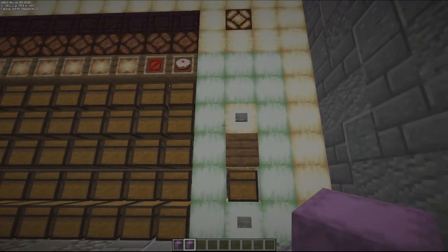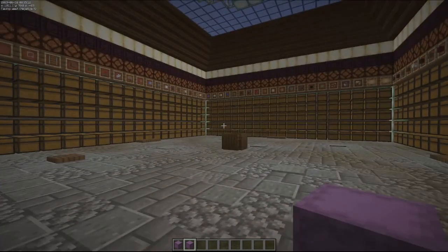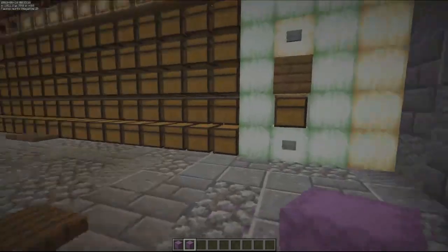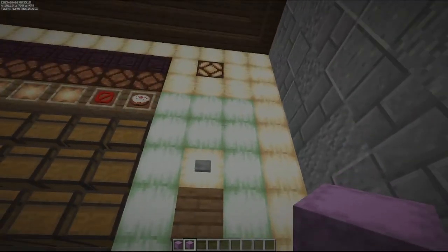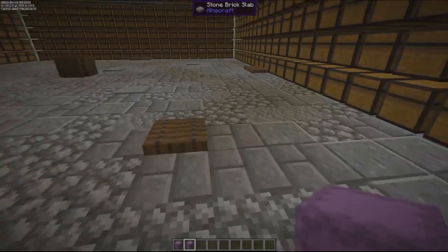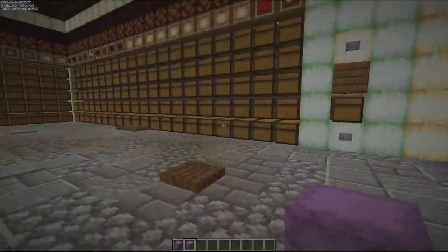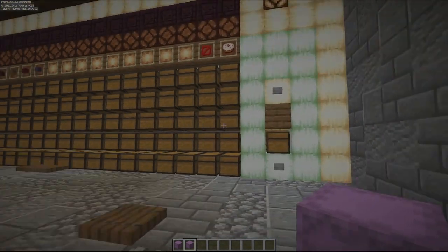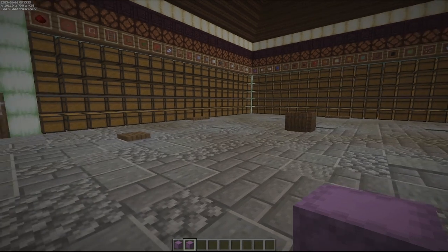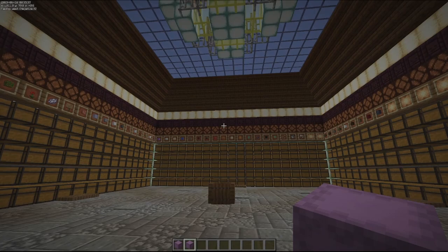I'm going to use this as a project box center. Essentially, if I know that I want to go build something, I have all of my blocks here. I'll go round them up, throw them in this chest, and it will automatically load them into the shulker. Then I can press this button, break it off, collect the box, and take it with me to go do my project, whatever it may be.